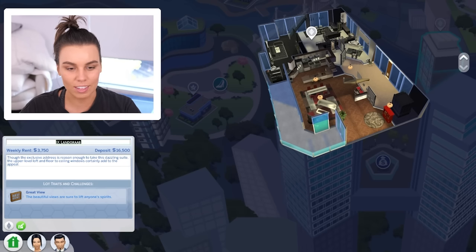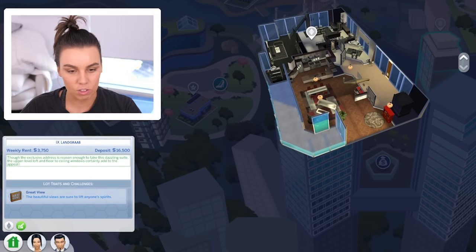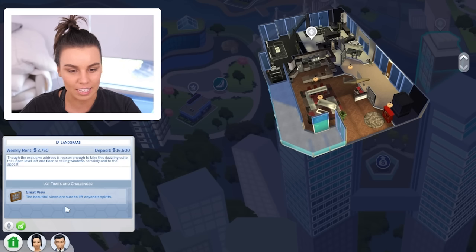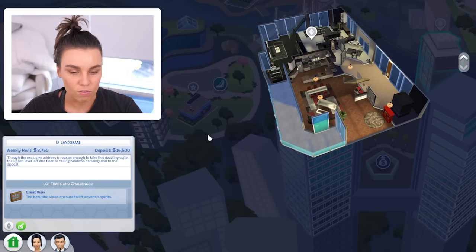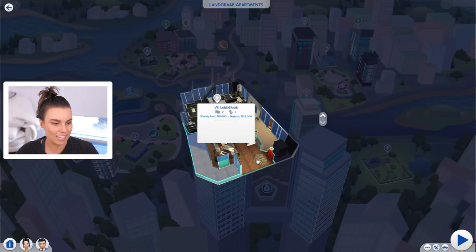And this looks like it's one of the Landgrabs' apartments — it literally says Landgrabs' apartments. So a bit more about the apartment: though the exclusive address is reason enough to take this dazzling suite, the upper-level loft and floor-to-ceiling windows certainly add to the appeal. It has a great view as their only locked-in plot trait. So four grand roughly for a weekly rent — holy moly. And the deposit is 17,000 simoleons. Let's check it out.